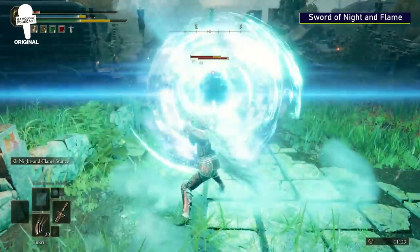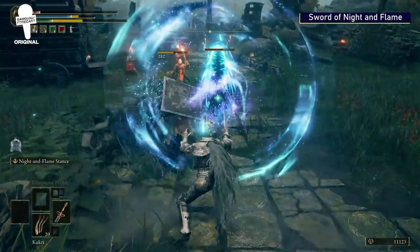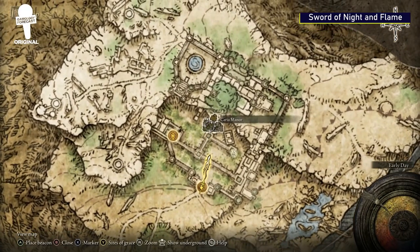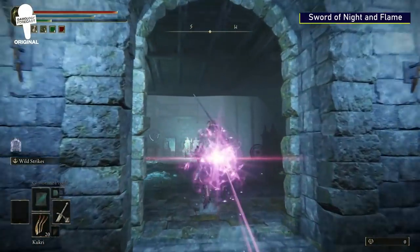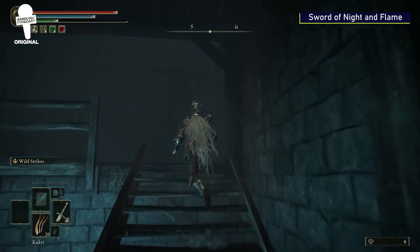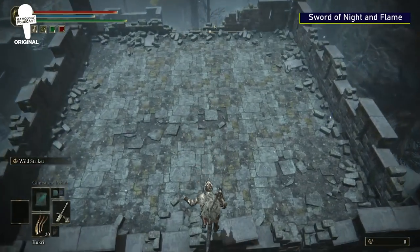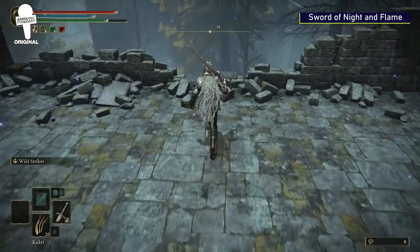Sword of Night and Flame. Easily the coolest name on this list and the trickiest to get. You want to head to the main Karya Manor Gate. Make your way inside the manor and traverse up the rocks. Head up the steps and follow the path until you get to this corner where you'll want to jump down. Jump down again and you'll find a ladder. At the bottom of this ladder, you'll find a chest with the Sword of Night and Flame.